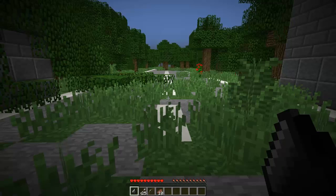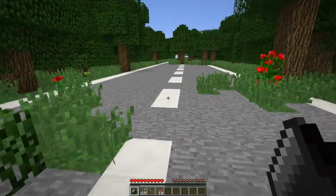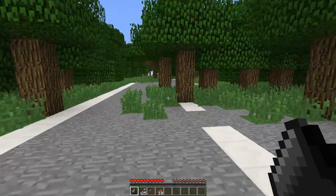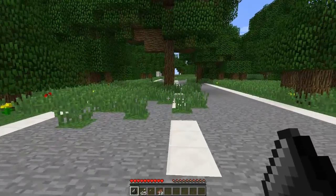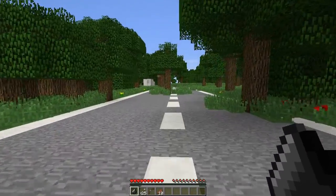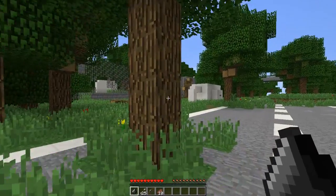We also have arrows, a bow, and some steak. We're walking down a road that's been really messed up — it looks like the zombie apocalypse has been going on for quite some years, because there are trees growing in the middle of the roads. The roads aren't even roads anymore, they're just part of nature, which is really cool. I'm curious to see what else there is in this post-apocalyptic world, so let's keep going.